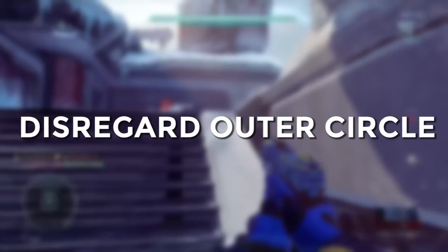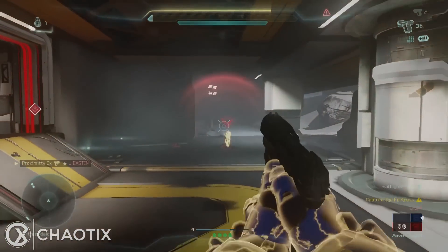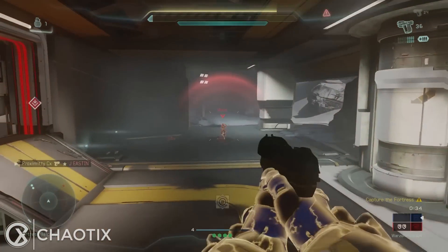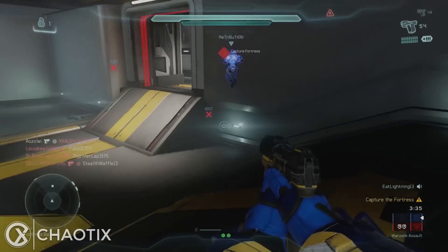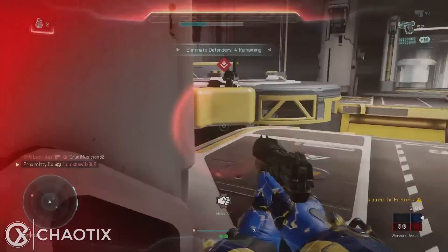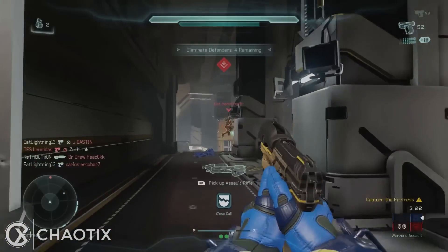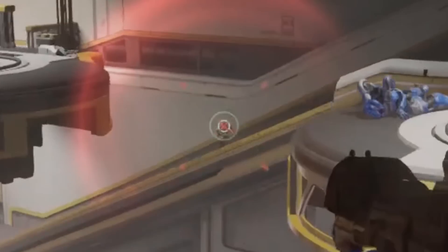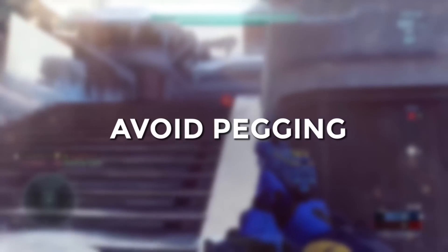This next tip might seem obvious to some but a little weird to others: disregard the outer circle of the reticle and focus on the inner brackets that bloom when you shoot. If you're descoped at long range, the outer circle does nothing for your shot — you have to pay attention to the inner circle. Your bullet always goes where the inner brackets are. At mid to long range, just aim with the inner circle and completely ignore the outer part.